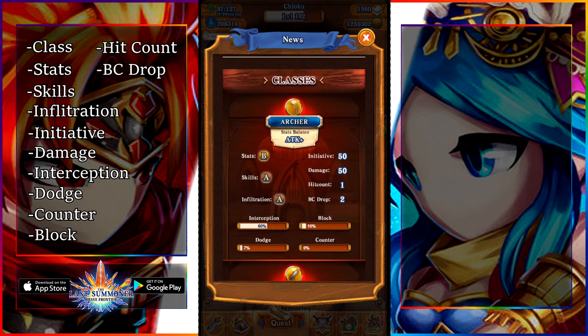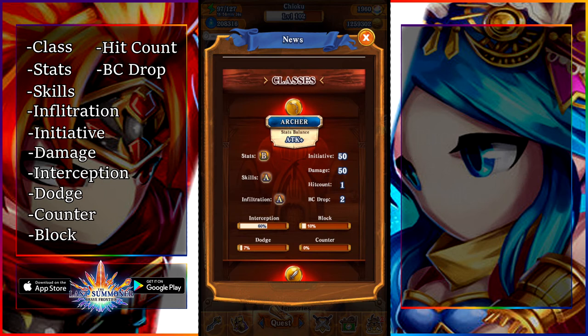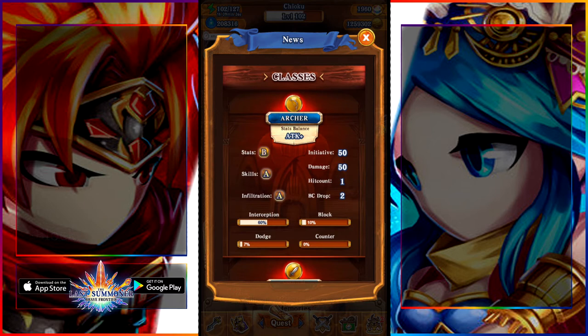That's about all you need to know to get into this. One more thing to keep in mind: long-range attacks — which currently are the sorcerer and the archer — will not be affected by counter and interception, as they are long-range attacks. This also applies to gun units; they will also not be blocked. Finally, Brave Bursts are not affected by any of these four things — not interception, not dodge, not block, not counter. Brave Bursts have a 100% chance to have every attack hit, to not get negated by block, and a 100% chance to not get countered indirectly or directly. So these four things only apply to normal attacks.